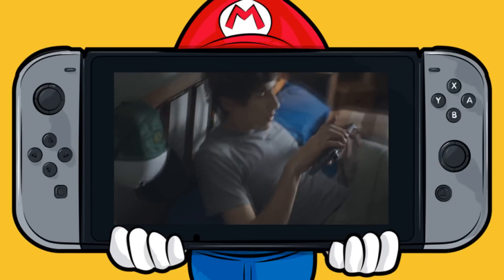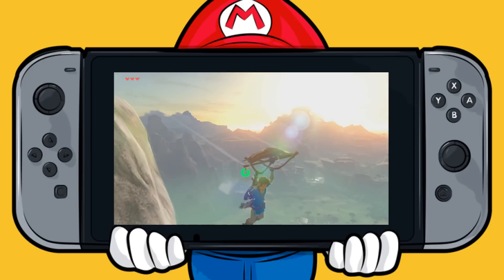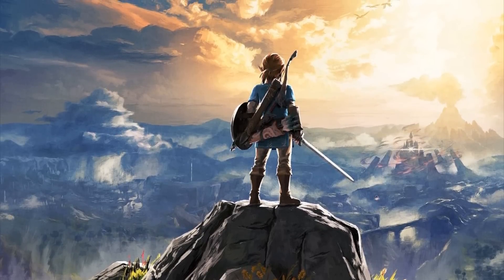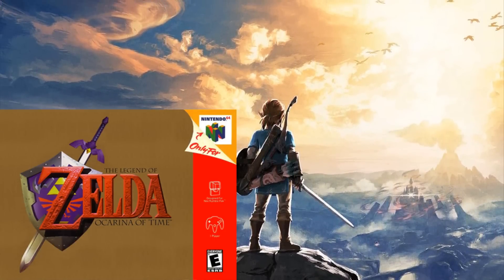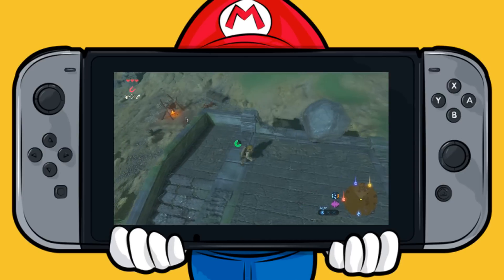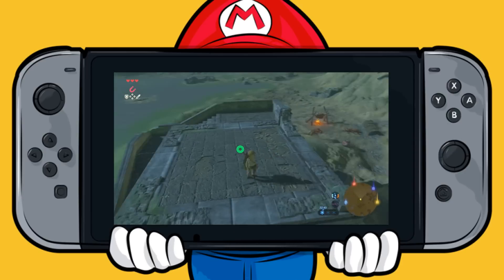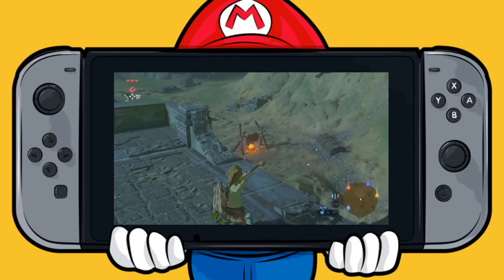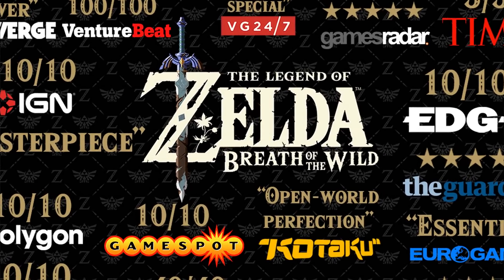About two weeks ago, a rather okay-ish received game was released and hit the Wii U and Nintendo Switch. Obviously, we are talking about The Legend of Zelda: Breath of the Wild, which was hardly a match to Ocarina of Time with its flimsy Metacritic rating of 97. Okay, maybe we should be a little bit more serious about this. Breath of the Wild is a great game. In fact, a lot of people even consider it to be the best Zelda game ever made — just look up Breath of the Wild reviews and you will see what we mean.